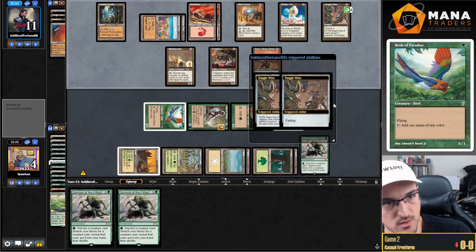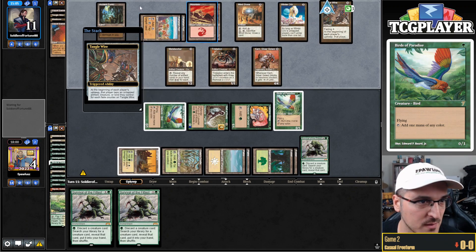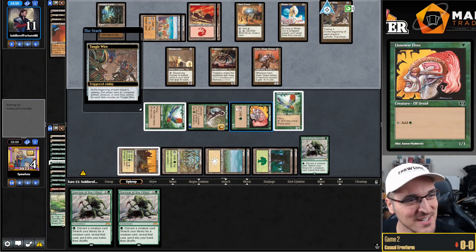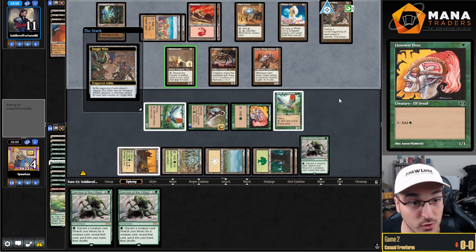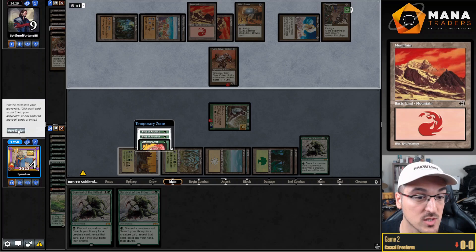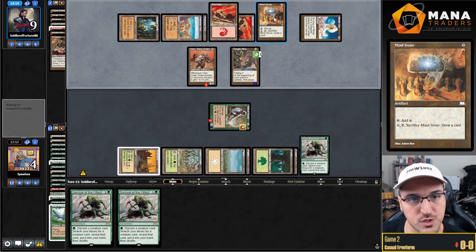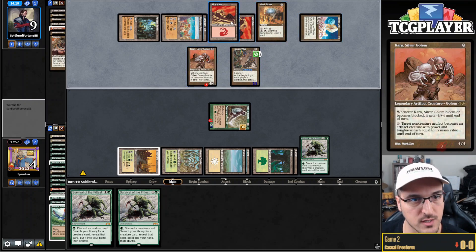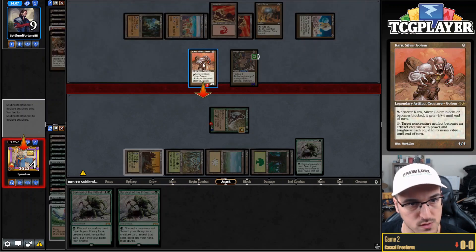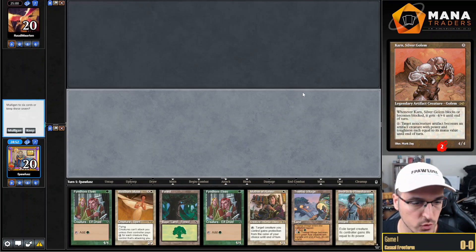That deck is sweet, this deck is sweet. I feel like the mana base is very, let's say, not clean. But I do think it's doing some very cool and powerful stuff. Shout out to Artie for always having the best... Pyroclasm? Well I was not expecting that. He could have just activated Karn on Mind Stone, Winter Orb, and Tangle Wire, and even though my bird blocks the Karn I'm still taking seven. So I was still dead. GG Artie - super, super sweet deck.